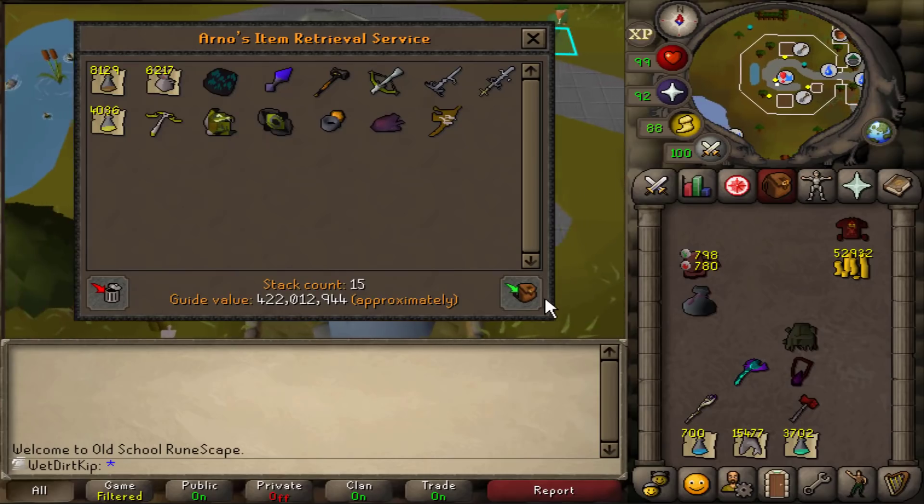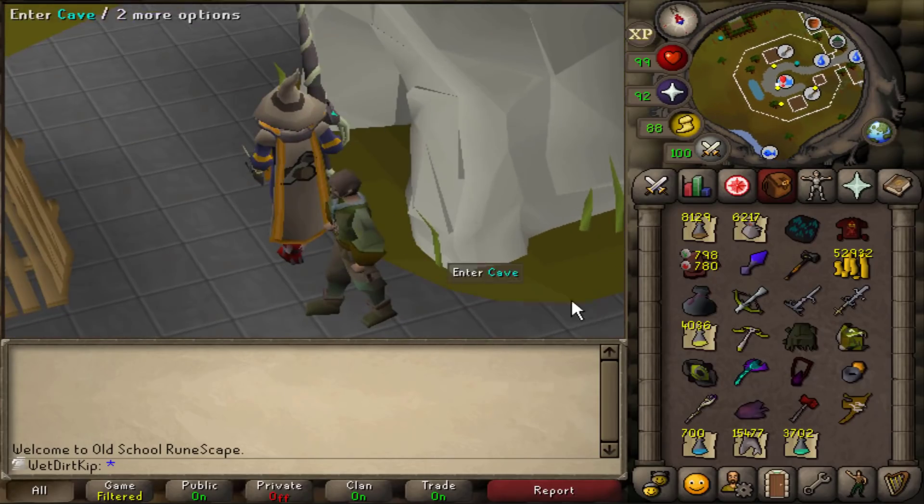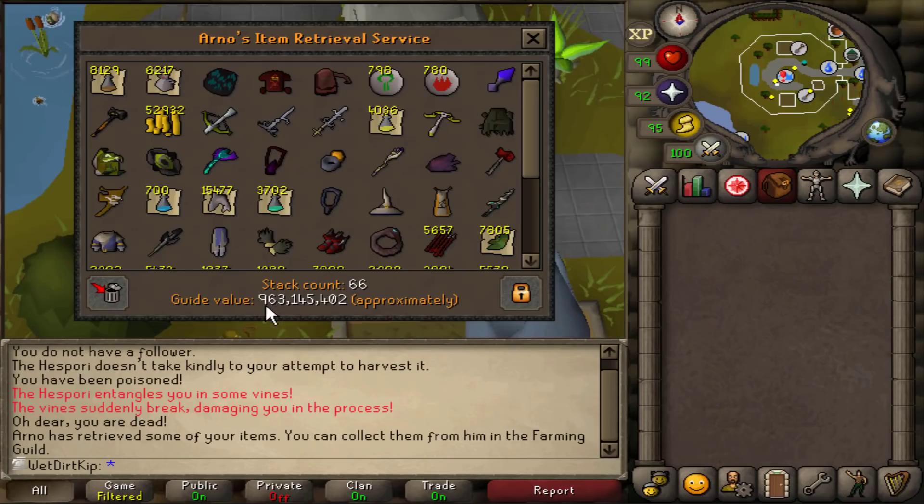Watch right here — I'm gonna take everything out of here, and this is what it looks like. Clearly this would not be the ideal inventory for doing mole, so we gotta free up a bunch of space. Wow, that's crazy — almost a bill worth.